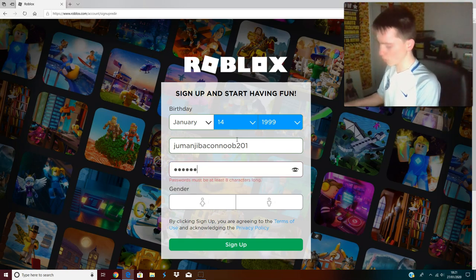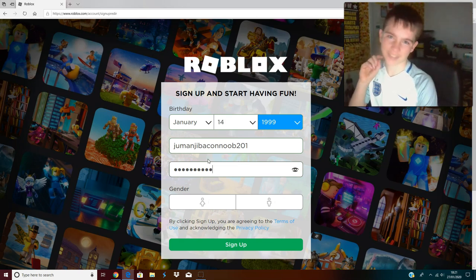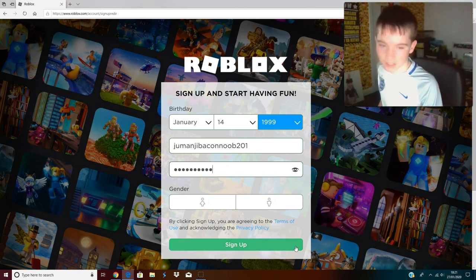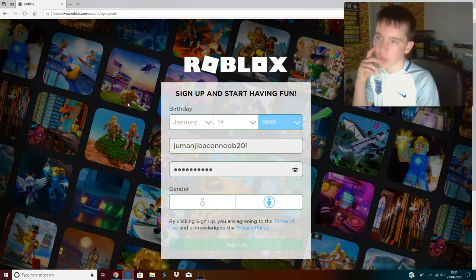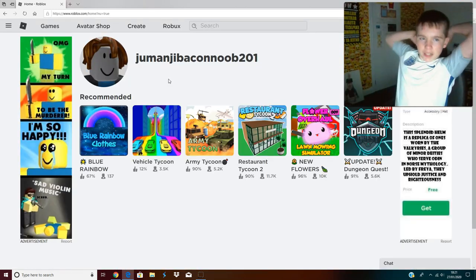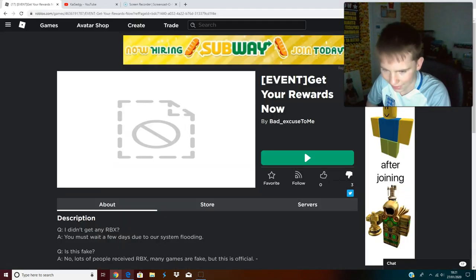I'm just going to put password 95. Now guys, don't try hacking this account or even my real Roblox account. So yeah, let's sign in. We're going to Jumanji Bacon Noob 201 and our password is password 95.